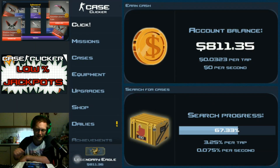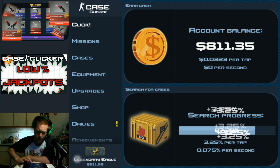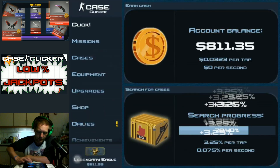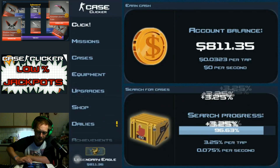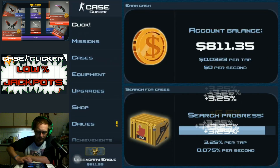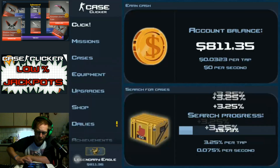Hello guys, welcome to another one of my Case Clicker campaign videos. I am playing the game through from the very start to the very end. In this video I'm going to be grinding 50 Bravo cases and then open them, hopefully jumping away from the Legendary Eagle account level. I'm doing the ninja thing as fast as I can because I want 50 Bravo cases and I get about one every four case searches.